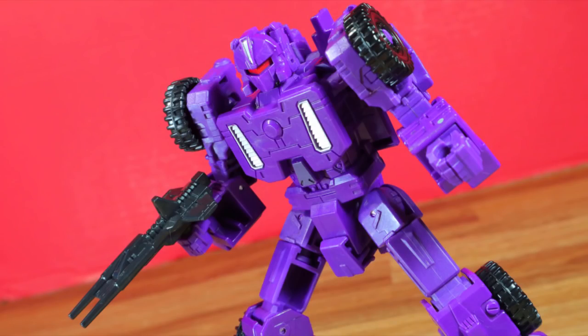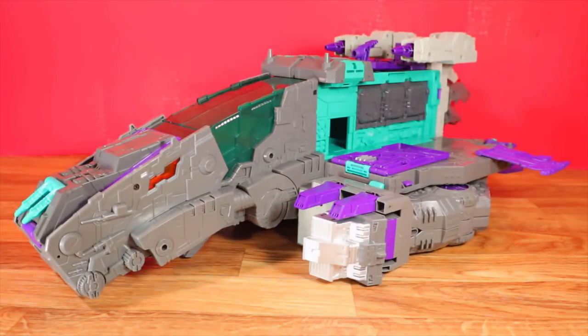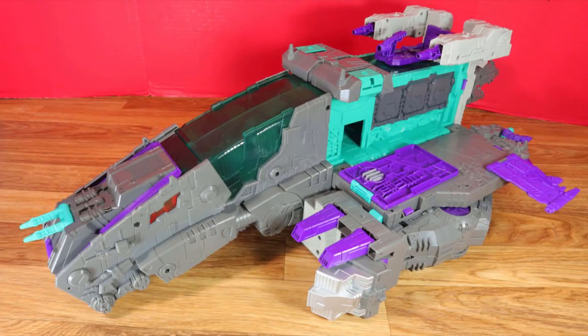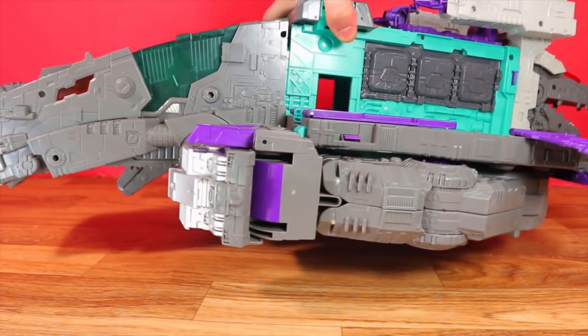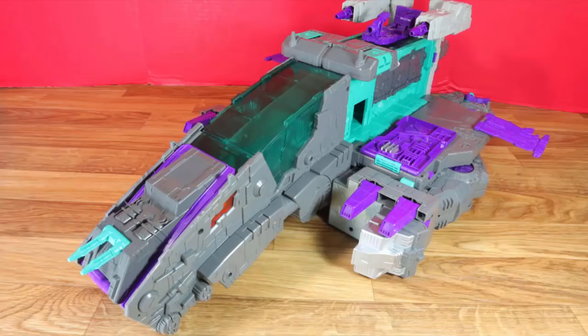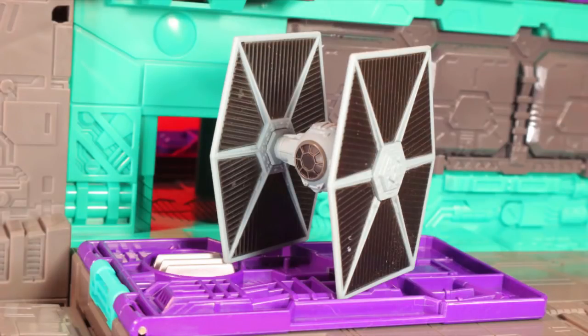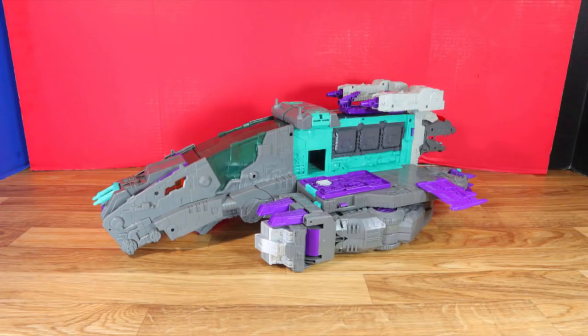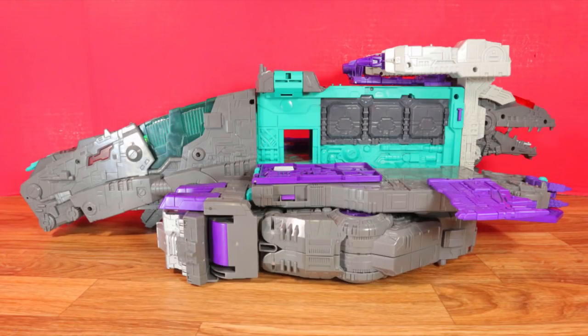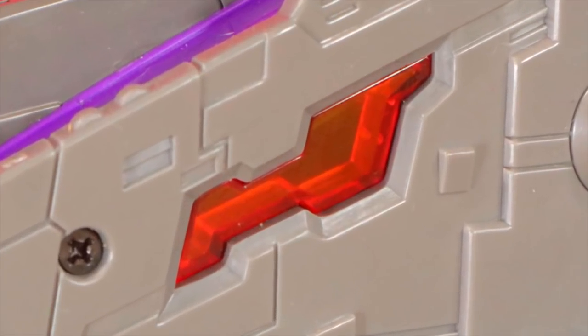Trypticon transforms into a large spaceship — and I do mean large. This is similar to his battle station form, but the legs collapse and tab into the body for a more solid-looking piece. If you lift it up certain things tend to shift around — not the most secure, but it holds fine for its size. It's just so large that my backdrop isn't big enough to fit it, and this isn't even as big as it gets.